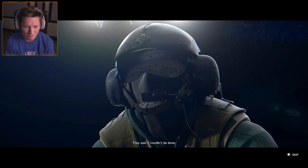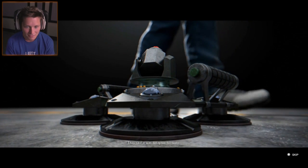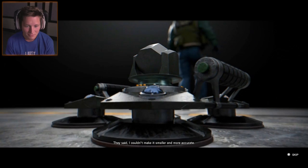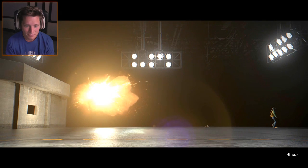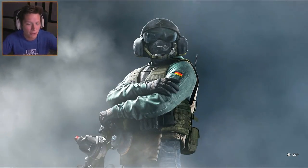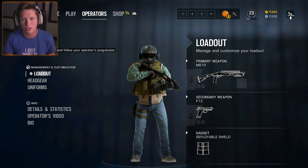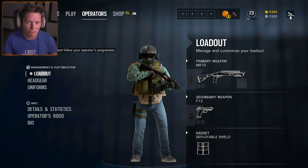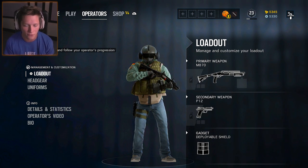Jaeger's intro cinematic plays: 'They said it could not be done. They said it was designed for tanks. They said I could not make it smaller and more accurate. They were wrong.' So that is his special ability — it's an ADS that you set down on the ground. It's basically a trophy system that takes out incoming equipment and grenades.